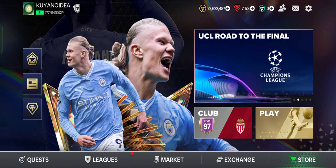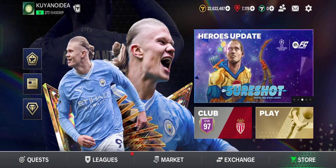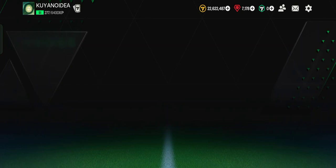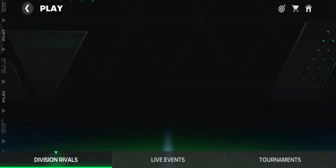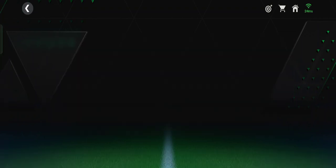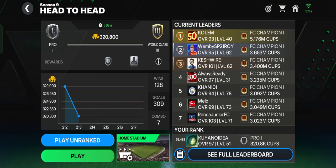Let's get started. You will earn competitive points if you play Division Rivals. You can tap the play button and go to Division Rivals. There are three features here: versus, attack, head to head, and manager mode. Each mode lets you earn competitive points if you win. The main focus of Division Rivals is the head to head mode.